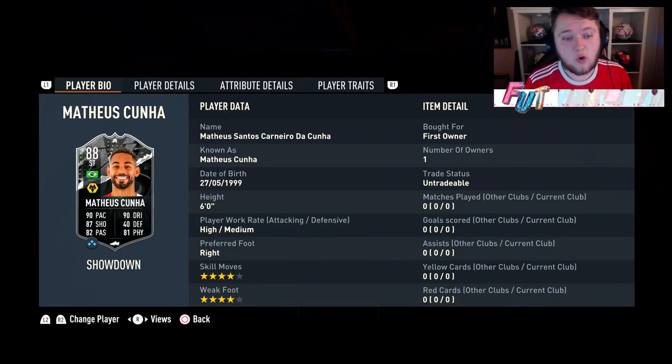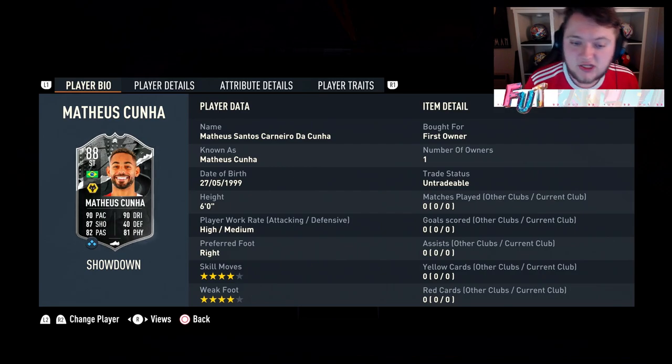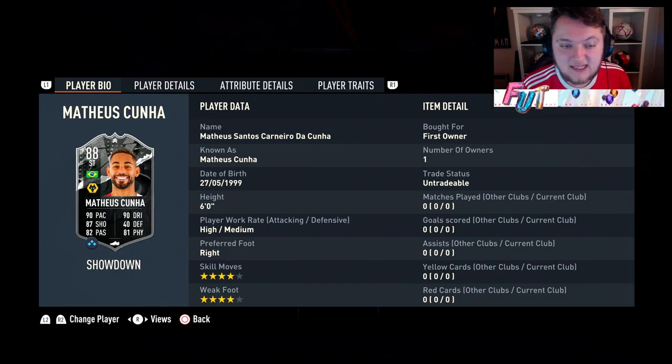85 and 86 rated squads set up for Mateus Cunha's showdown card. He's 4-star, 4-star, high-medium work rates, right-footed, 6-foot. Base card stats are 90-paced and dribbling with 87 shooting, 82 passing and 81 physical.